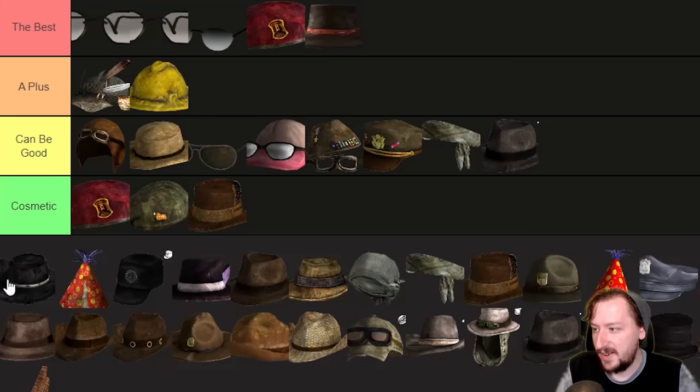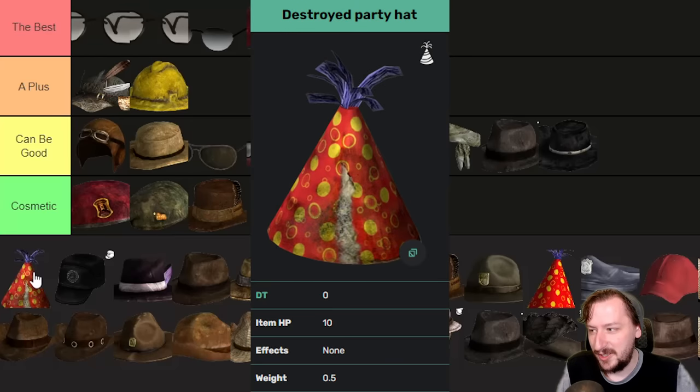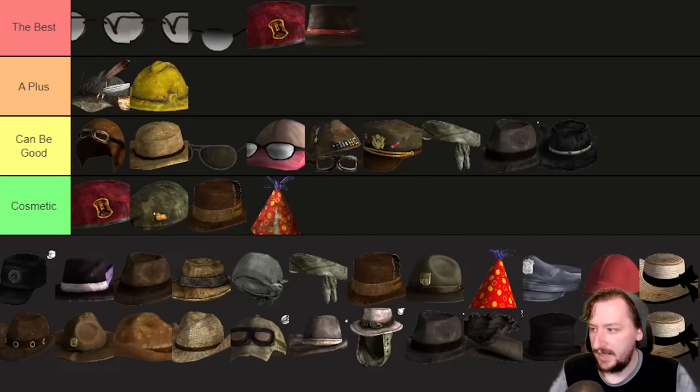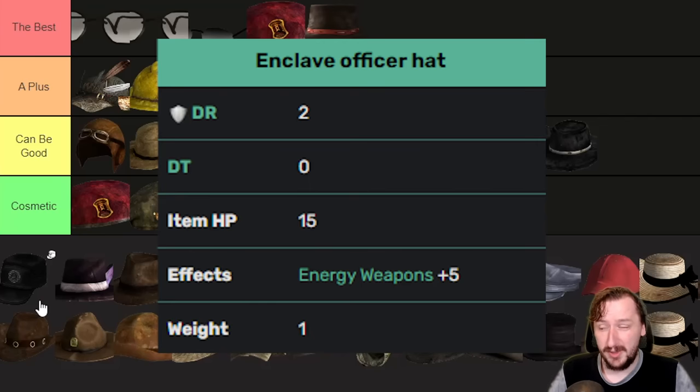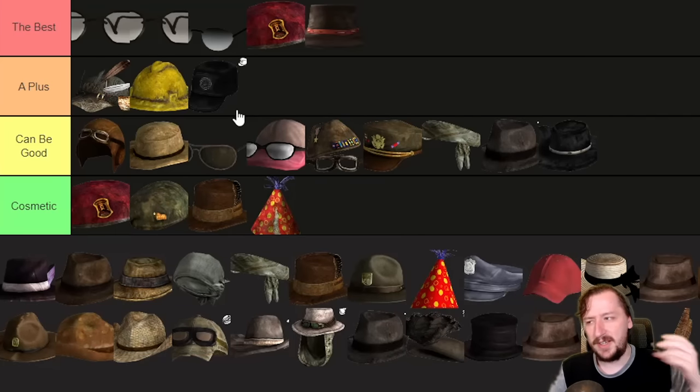Then we have the Desperado Hat — just another cowboy hat, so it's going into the 'can be good.' Then we have the Destroyed Party Hat, which doesn't protect you at all, weighs one, and has no effect — so it's going to the cosmetics. Then we've got the Enclave Officer Hat. You do have to spawn this in if you want it in New Vegas; you can't get it otherwise. It protects for zero, weighs one, and gives plus five energy weapons. I'm going to put this in A-plus, because plus five energy weapons is pretty cool.